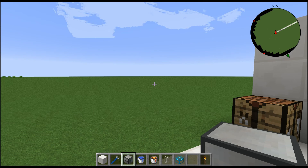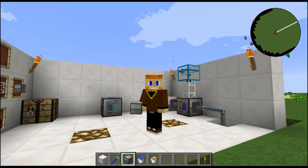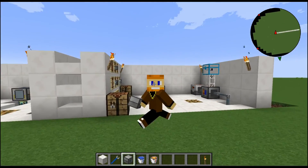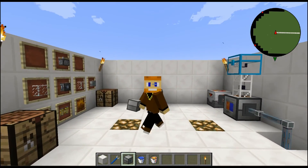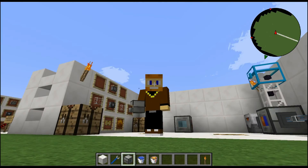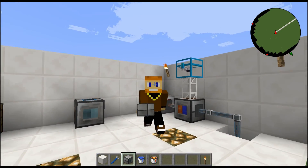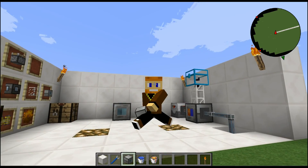That is the Igneous Extruder — igneous, kind of like igneous rocks from geological terms. It takes no RF, just like the Aqueous Accumulator, making it a really sweet little utility block. It's quite easy to craft and not very challenging. Hopefully you can incorporate it in your survival world.